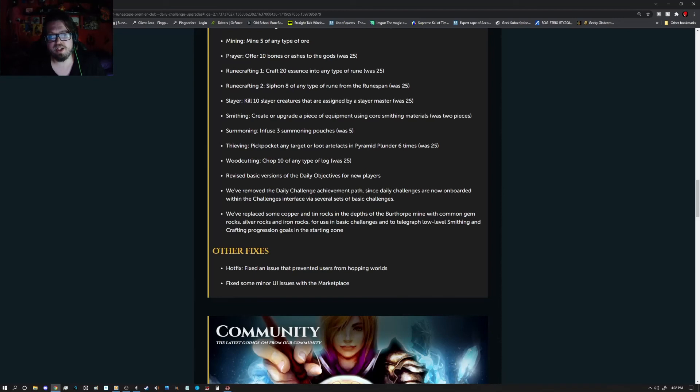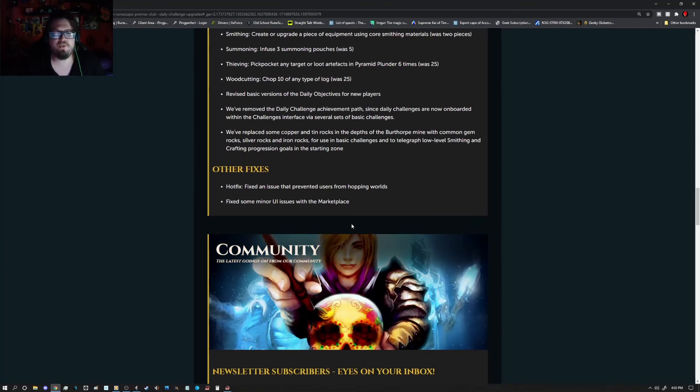They revised the basic version of the daily objective for new players and removed the daily challenge achievement path, since daily challenges are now onboarded with the challenges interface via several sets including basic challenges. They replaced some copper and tin rocks in the Depths of the Birthrwright Mine with common gem rocks, silver rocks, and iron rocks for use in basic challenges. Two hot fixes: they fixed an issue that prevented users from hopping worlds, and there were some minor UI issues for the marketplace.